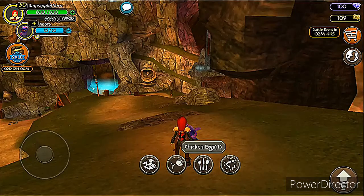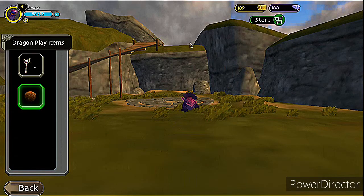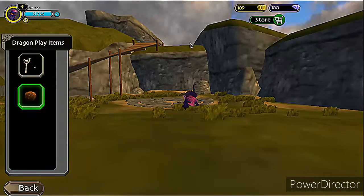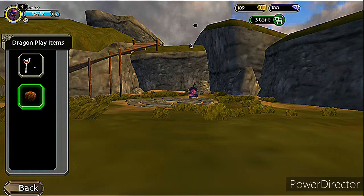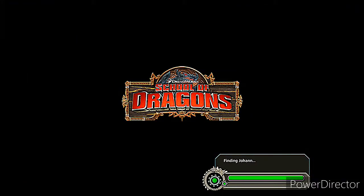Go ahead and feed her — she's still not there yet. I'm going to go back in and do that again. You just throw the ball for her. I think she'll make it this time — she just needs a little bit more, like one more chicken egg and I think she'll level up. So we're going to go ahead and feed her again. I hope she levels up this time.